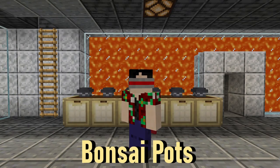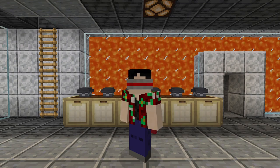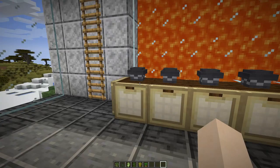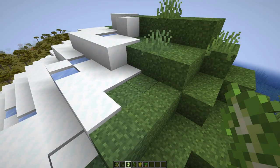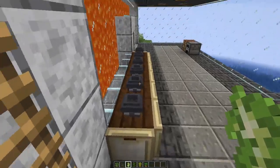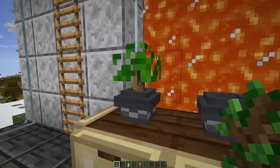Speaking of decorating my house, I have a resource pack that'll change saplings that are potted into bonsai, and they're super cool. Here I have six pots and six saplings — regularly planted, the saplings look like saplings. But with this resource pack on, our oak sapling becomes a little bonsai.